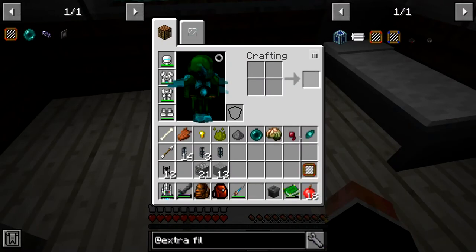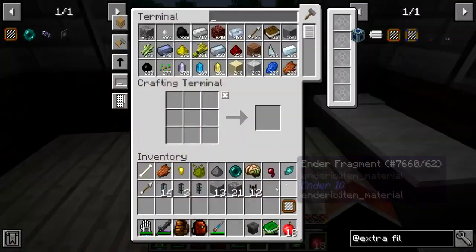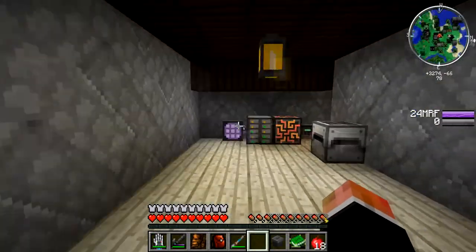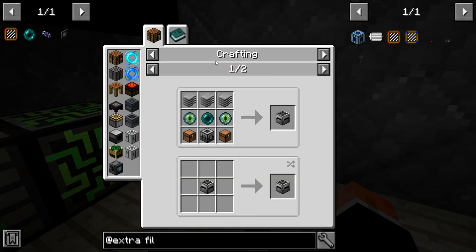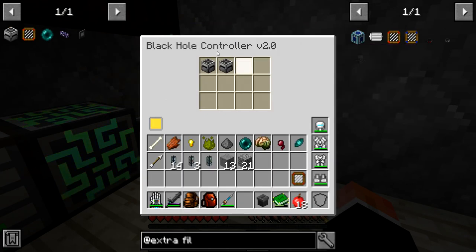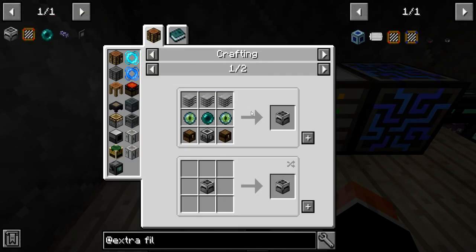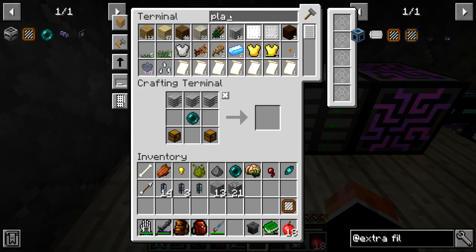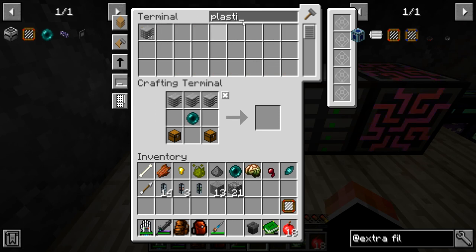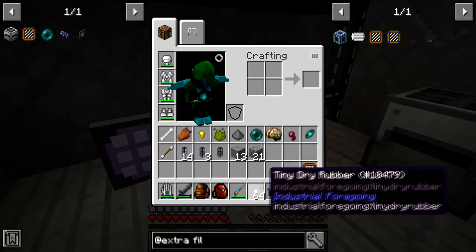The first thing we should do is get the storage ready. Hopefully we can do it all in one episode, but let's see. If we want to make 10 black hole units, how much plastic do we have? Not enough. But tiny dry rubber makes plastic, yes — so we have to make dry rubber.